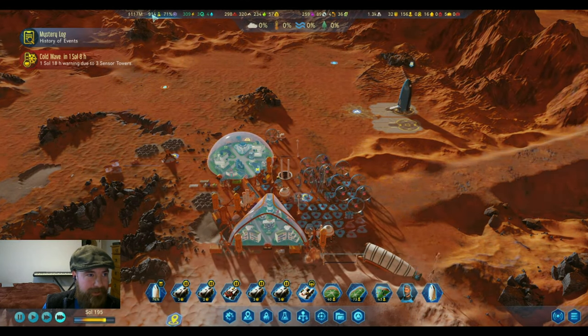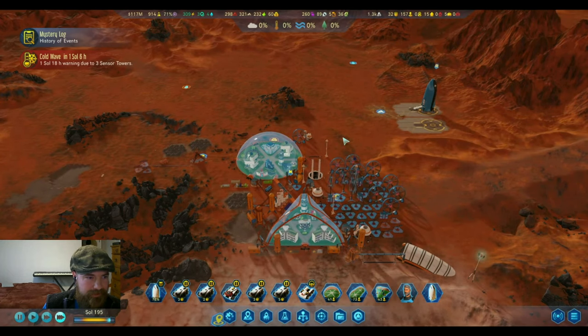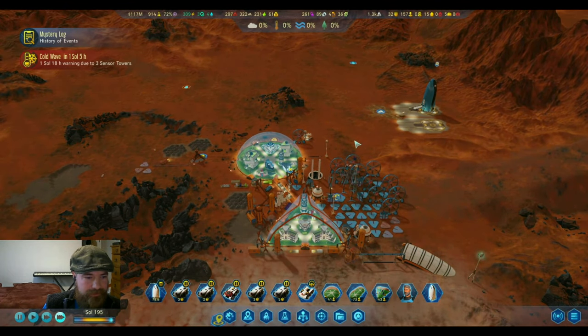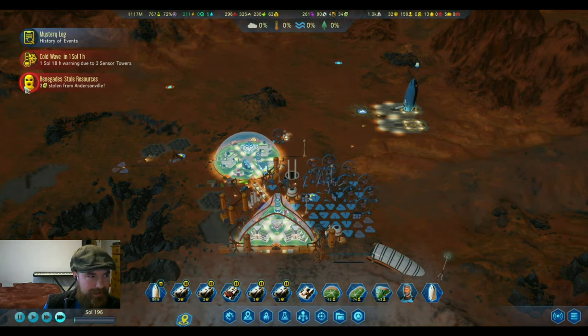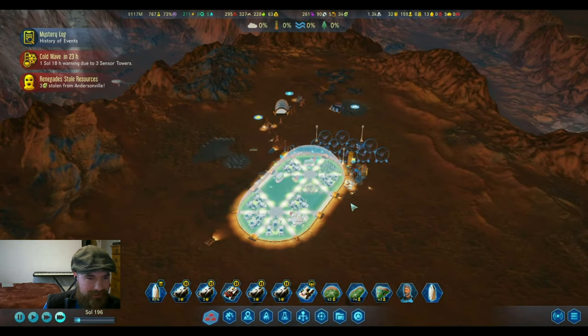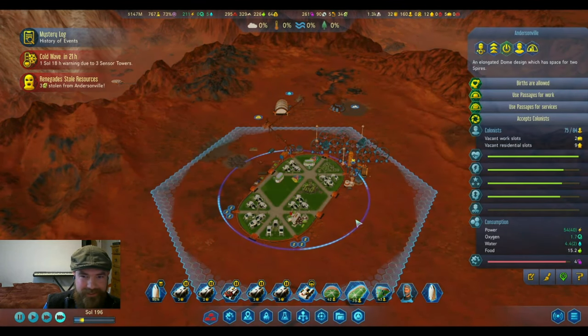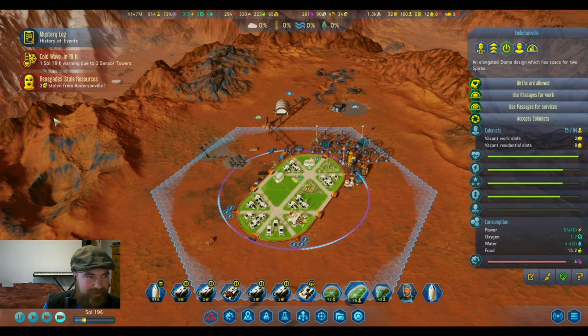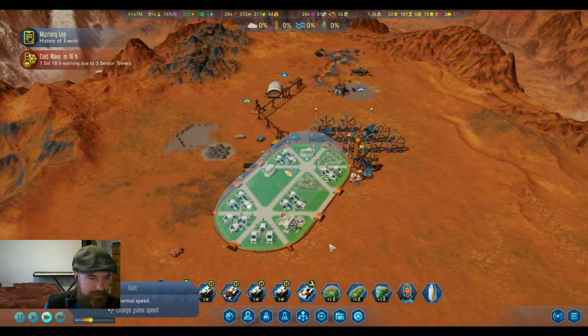We have a large supply of power. More renegades and dissension — and this is the only dome without security, so we probably should get that down. In fact, I'll get that down right now.